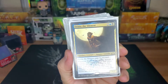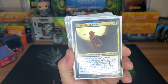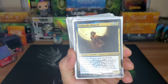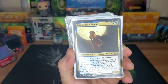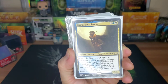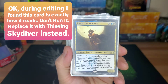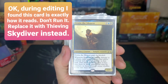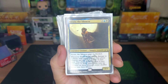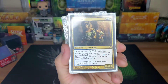Etrata the Silencer — four drop, 3/5 vampire assassin. She can't be blocked, and whenever she deals combat damage to a player, exile a creature they control and put a hit counter on it. That player loses the game if they own three or more exiled cards with hit counters. I've never pulled this off so I'm not sure — every time she deals combat damage does she go back to the library? Let me know in the comments if you know how that works. Might take that card out.